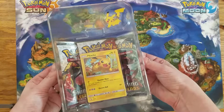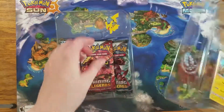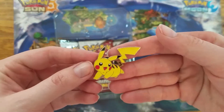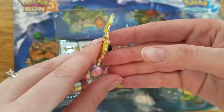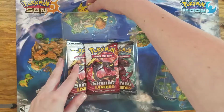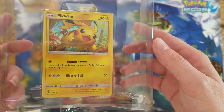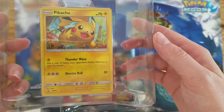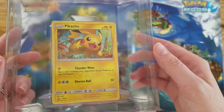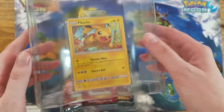All right, here goes the box. I'm just going to carefully pop that open. So there's the pin — it's very cute. I actually really like how well made these pins are. We'll just set Pikachu down there. And then, of course, we have our promo Pikachu, which is Sun and Moon 76, and he comes with Thunder Wave and Electro Ball. He is a holo — he's got that galaxy holo foil treatment, which I really like.